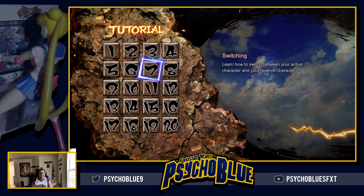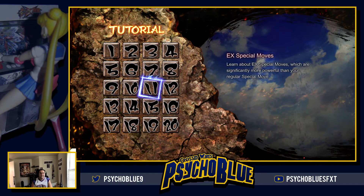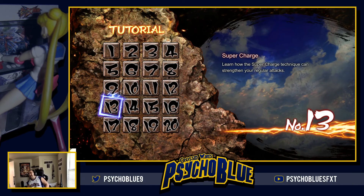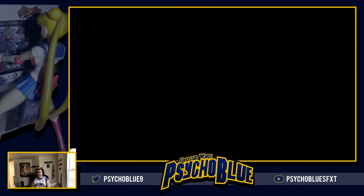There you go. Let's see if I can get to the exact part of the tutorial. Normal, standing, crouching, mid, launcher, switching, throwscapes. Remove EX Super Arts. Supercharged! So apparently this is covered in the in-game tutorial. Let's get started and check this out.